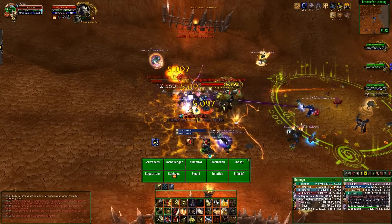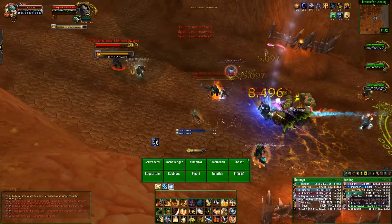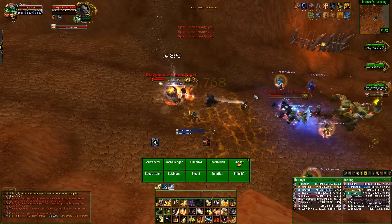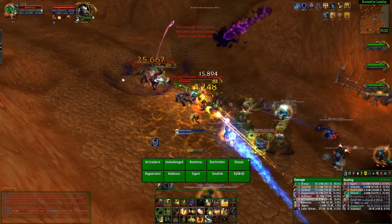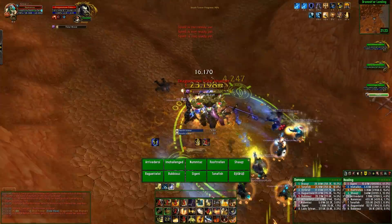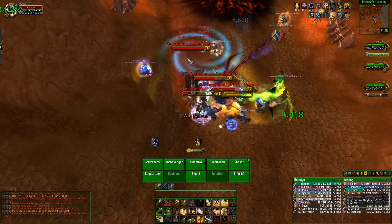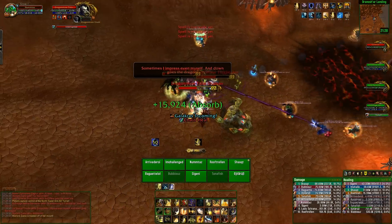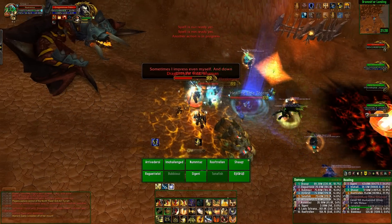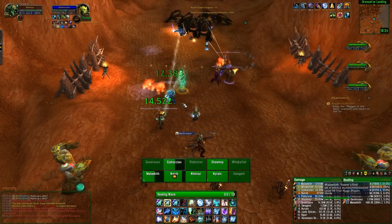The Tidal Shaman is really quite important because they have a lot of various heals — chain heals and similar abilities — all of which are interruptible, so make sure you interrupt them. They also place a Healing Tide Totem that heals 10% of all mobs' health back every tick, so you've got to kill it very quickly. Focus down the Tidal Shaman — it's high priority — but make sure you still have stuns available for the Bone Crushers.